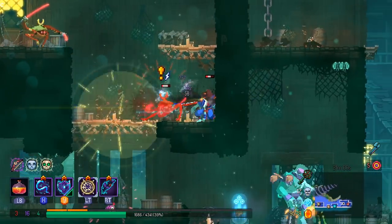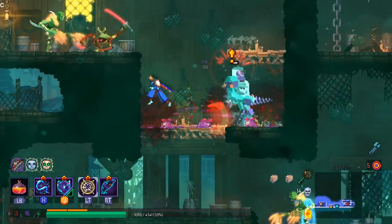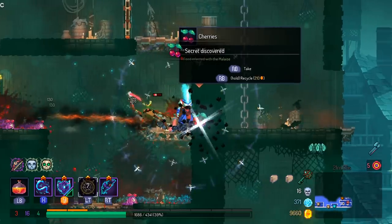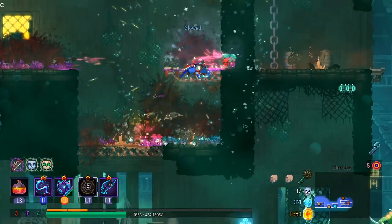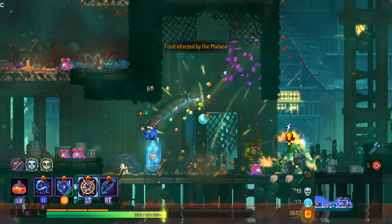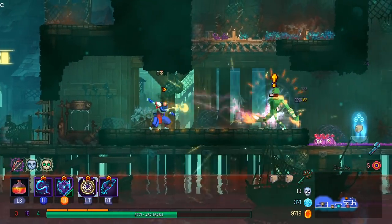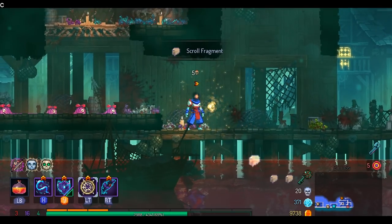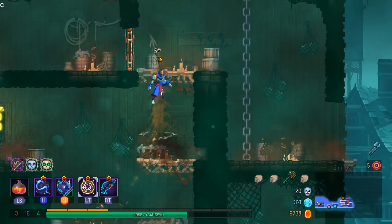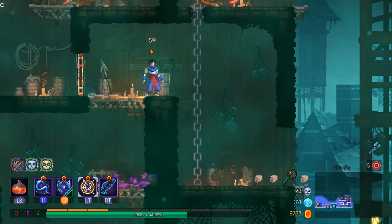The shock debuff does damage over time and also damages enemies around you — so in places with really packed-in enemies, I'd be able to take out a lot of them at once, which was kind of the hope going into the Morass. I think it worked out pretty well.